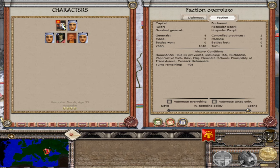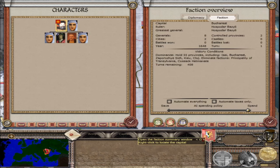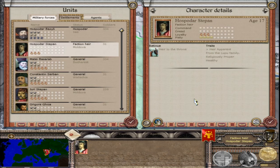In the family tree, Hospodar Bazili is 53 years old and his heir is Hospodar Stefan, 17 years old. Hospodar Bazili has 3 stars in command, 2 dread, 4 authority, and 4 piety. He is from the Lupu family — proven commander, religiously proper, cruel, cunning, and healthy. Hospodar Stefan the heir has 3 loyalty and 4 piety, also from the Lupu family — religiously proper and healthy.